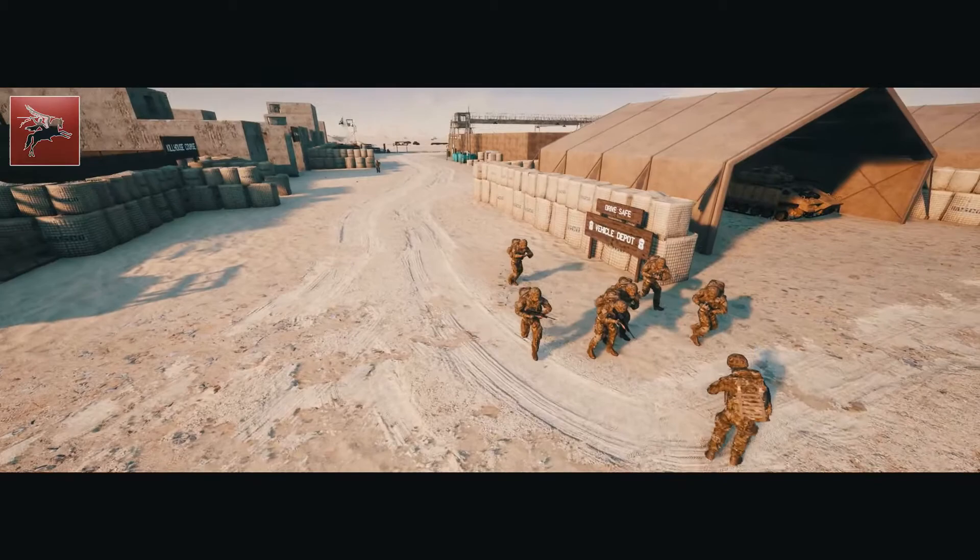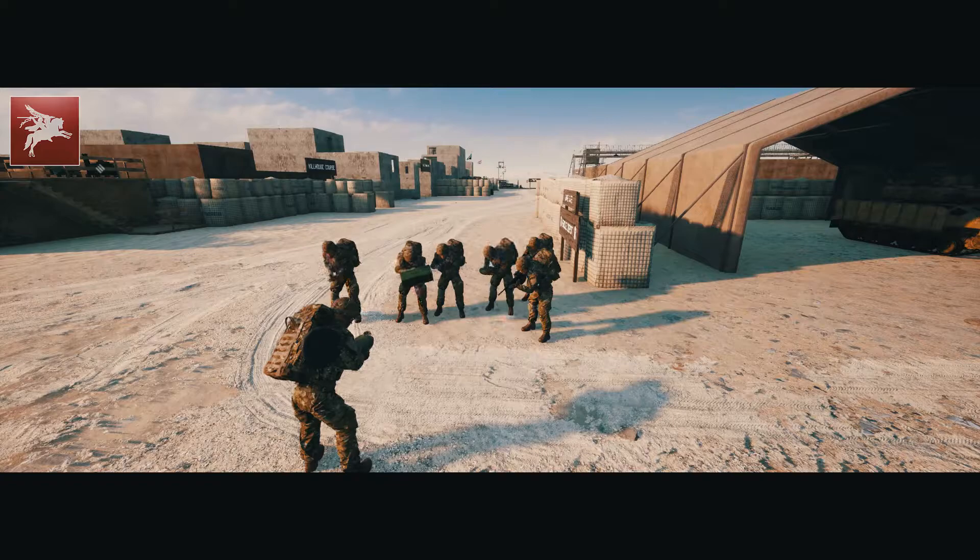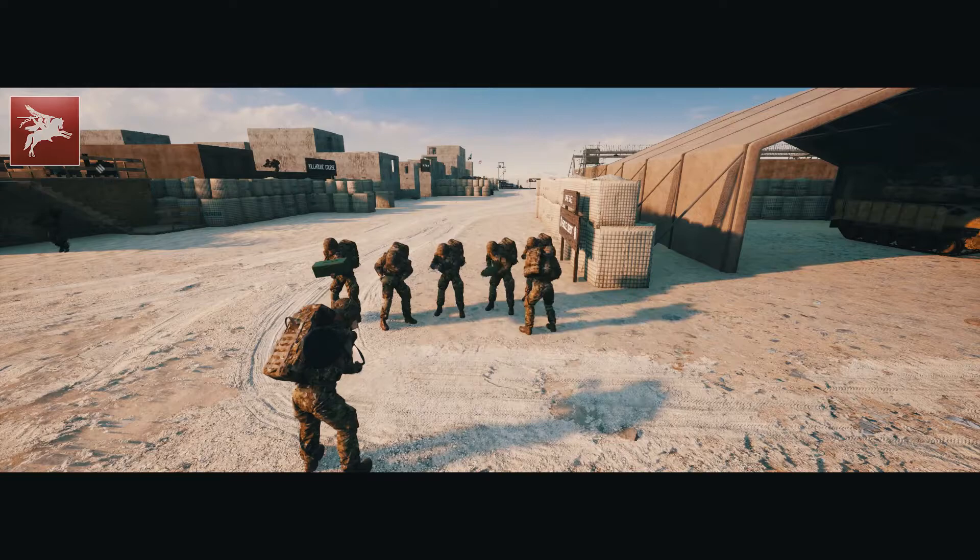Okay guys, let's hold over here. As an engineer, you are basically a very shit rifleman. You don't really have anything going for you, except you have a mine, C4, and you have sandbags and barbed wire. Sandbags and barbed wire are really useful because in essence they take ammunition instead of construction. So it's quite cheap for you to build.